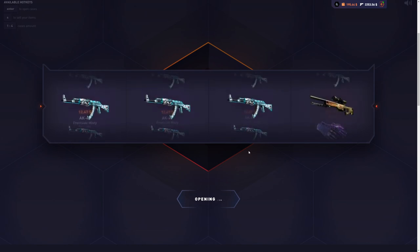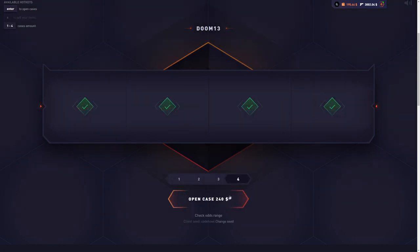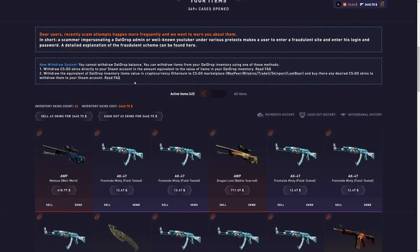What do we still need? We need a Glock Fade, a Medusa, and a Dragon Lore. There we go — exactly ten dollars more than the Howl. That's the Dragon Lore right away! The last skins have at least a two percent chance of hitting, so this is looking very good. We can afford three more cases. Medusa — let's go! We're missing two items: Glock Fade and gloves, that's all we need.